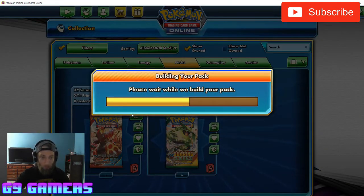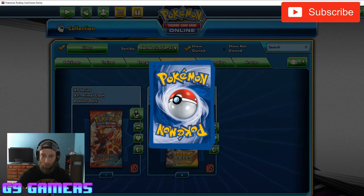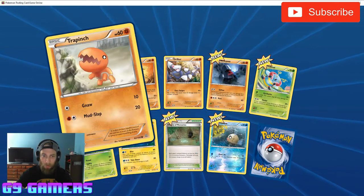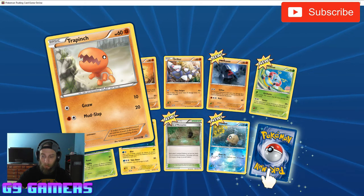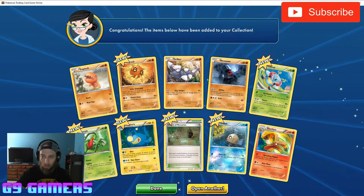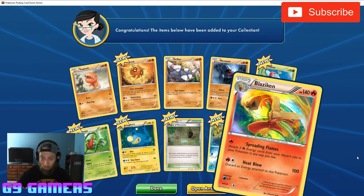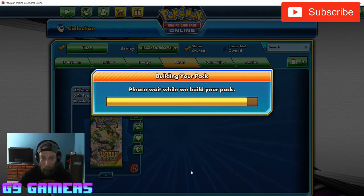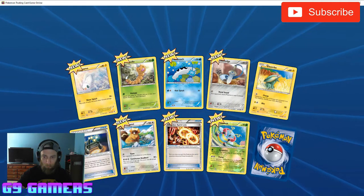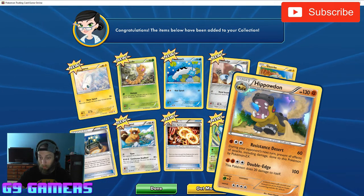Alright, we got two Primal Clash packs to open from the XY series. Let's see what we get. There's our starter over there on our Pokemon series that we're working on right now — he makes an appearance. And we got a Blaziken! That's a really cool holo Blaziken. We got another pack to open — got a Hippowdon, another holo of that. Super cool as well.